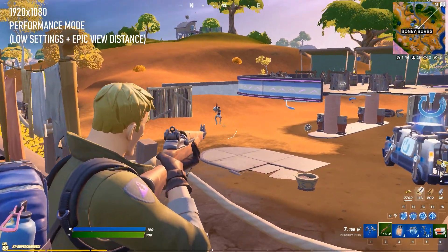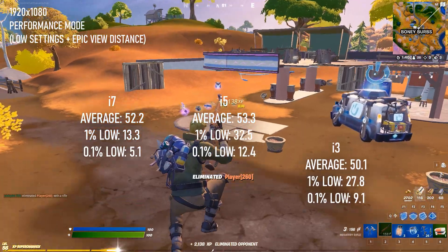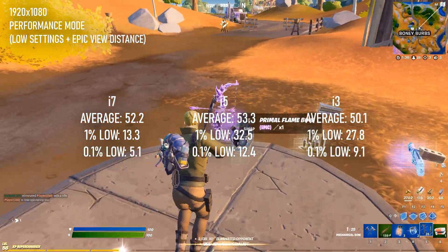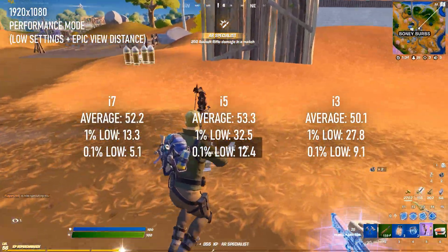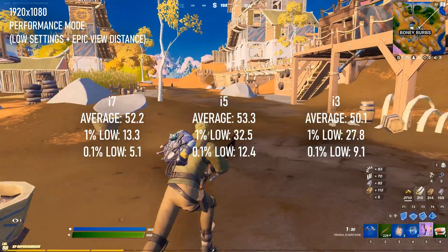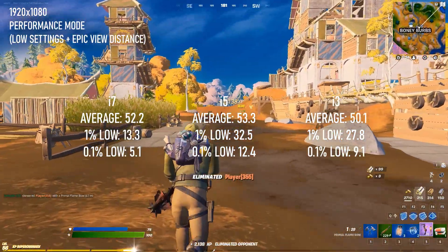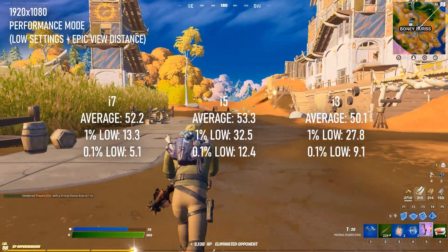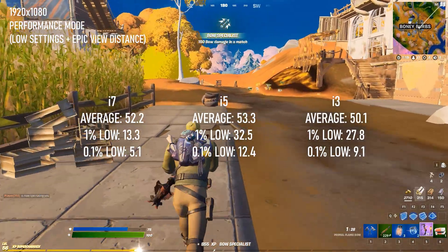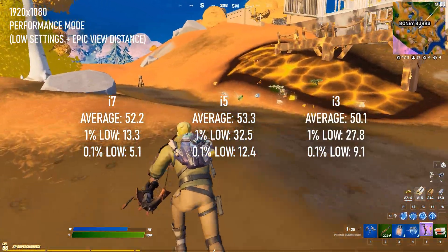Playing at 1920x1080 with render distance maxed out, Fortnite Performance Mode gives a pretty healthy frame rate average of over 50fps, regardless of how many CPU threads are available. 1% lows are mostly tolerable, but disappointing. The i7 got a markedly lower 1% score than the simulated i5 and i3, though I wouldn't read too much into that. Fortnite is generally known for its unpredictable frame pacing, and I think using a pretty weak iGPU is just exaggerating that fact.